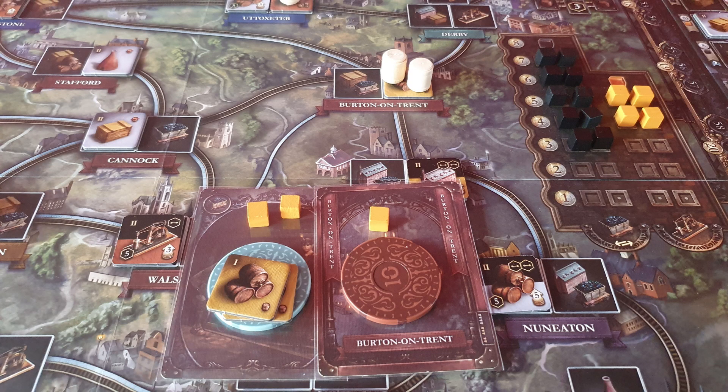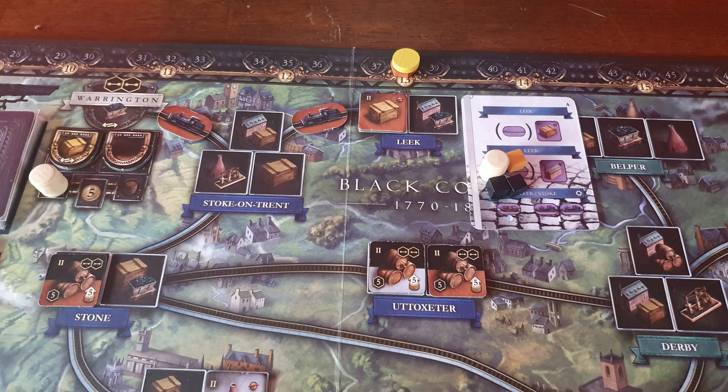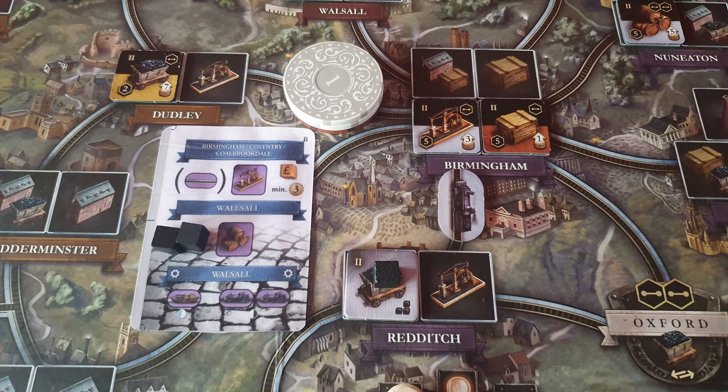Going first, I decided to get in on the booze market fast by developing my level 1 breweries and then building a level 2 in Burton. The reds do a double rail from Warrington to Leek utilising their own beer and then build a manufactured goods industry, which costs them 35 quid in total. Whites build a link from Redditch to Brum to make use of their own coal and then build an iron mine in Brum.